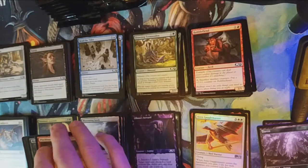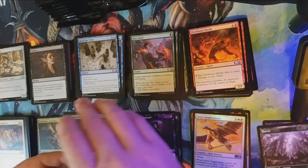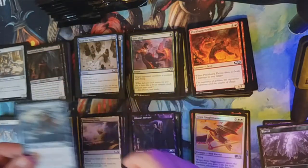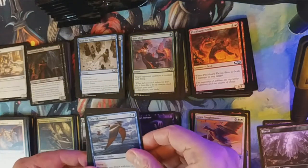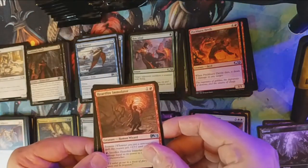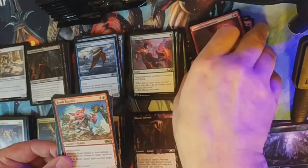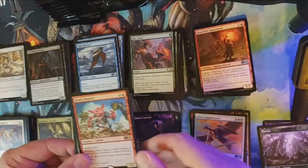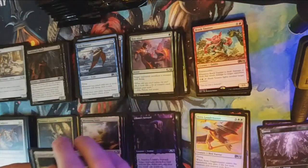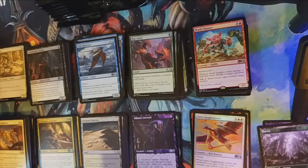That almost makes me want to downgrade the box. Our uncommons are Archfiend's Vessel — which is very good — Tideskimmer, and a Heartfire Immolator, followed by our rare: Brash Taunter. I want to see if he gets put into some Modern or Vintage goblin decks — I don't think he's quite good enough, but he could be.